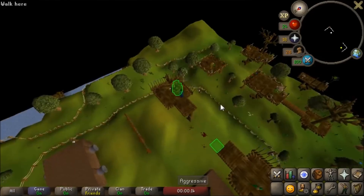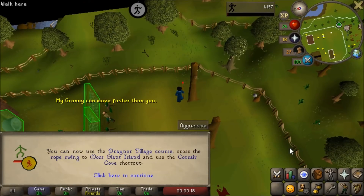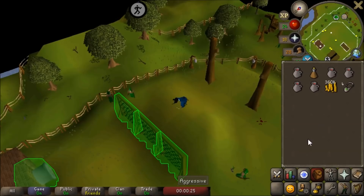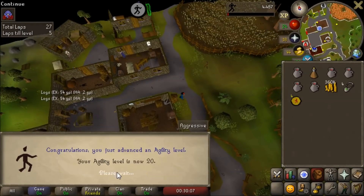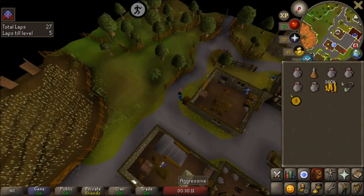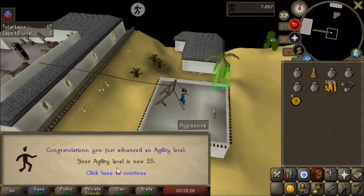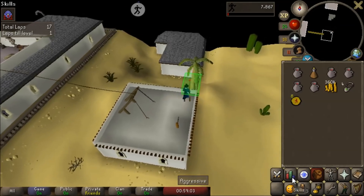Now for the moment we've all been waiting for — time to train agility! There's level 10 agility, so we can finally move on to the Draenor course. Early level agility is so nice, getting a level every couple of laps, but it's going to get painful real soon. Draenor course done — 20 agility. Which means we can move on to the best one: the Alcarid course. The classic hanging by my teeth maneuver — everybody knows how to do that. And it gets you to 25 agility.